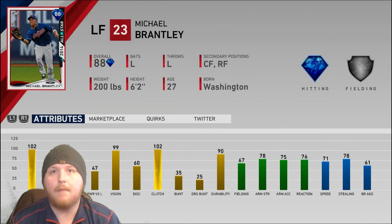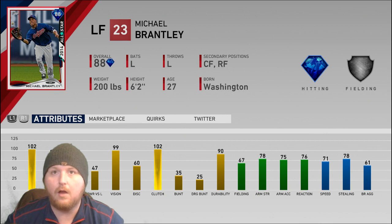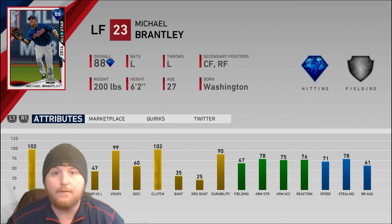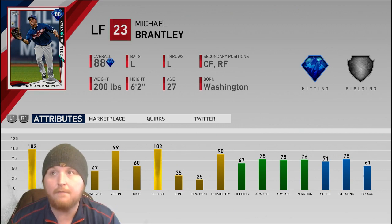Next up we have the 88 overall Michael Brantley, and this is kind of a weird card because it's stuck in between both worlds. He doesn't really hit well enough to be a left fielder — usually for a left fielder you want more power — but he isn't the worst defensively and he does have some speed, good reaction, and great contact. Maybe you'd try him in center or right field, but his defense isn't really good enough for center and his arm isn't good enough for right, so left field probably is the best defensive spot. He just doesn't have enough power for that spot.